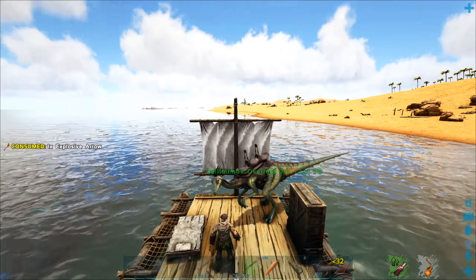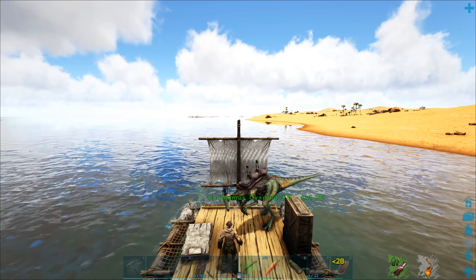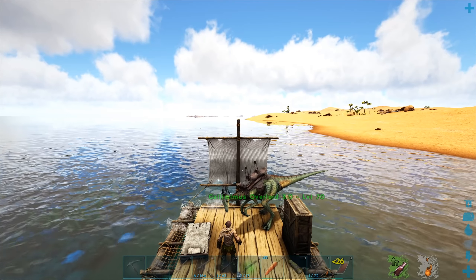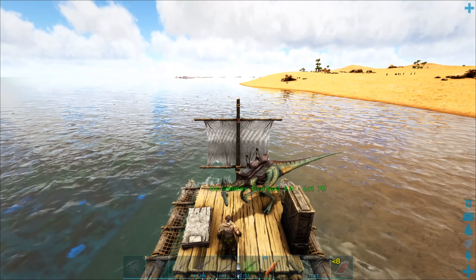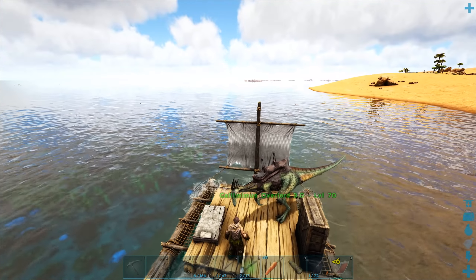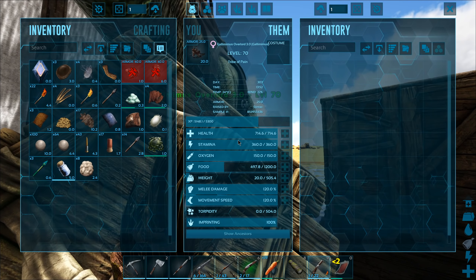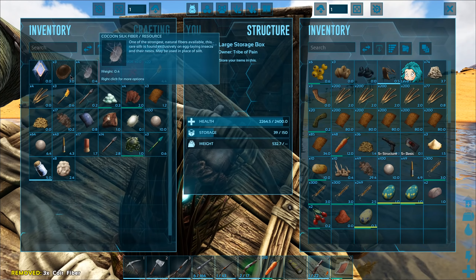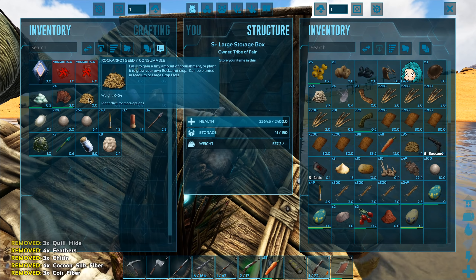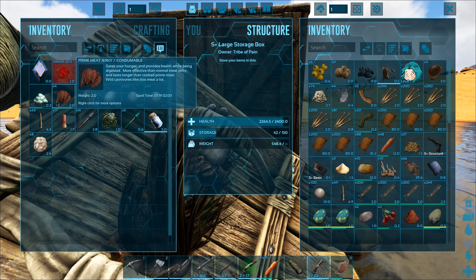Oh we got a basilosaurus right there. I don't know if I could kill this basilo. That didn't work at all - I guess when it hits the water it explodes, so we won't be doing that. Oh there we go - we got some NPCs spawning over there, nice. Let's just wait for their village to spawn. I think they need to be in the area for like a minute or so and then the village starts spawning.